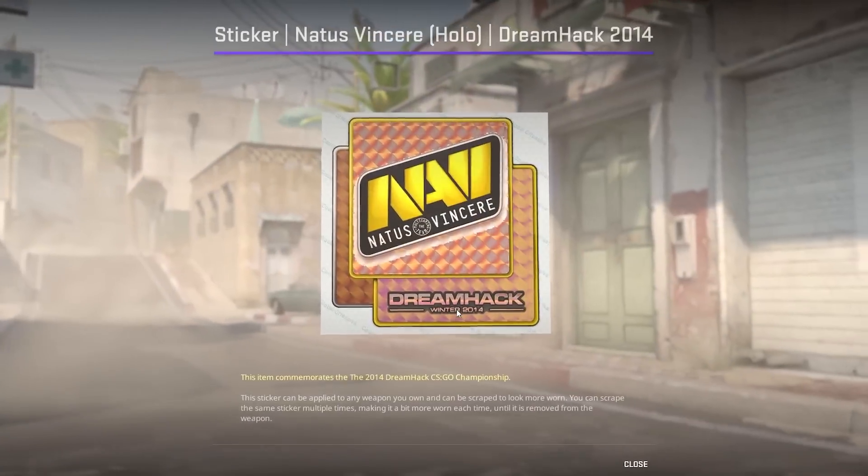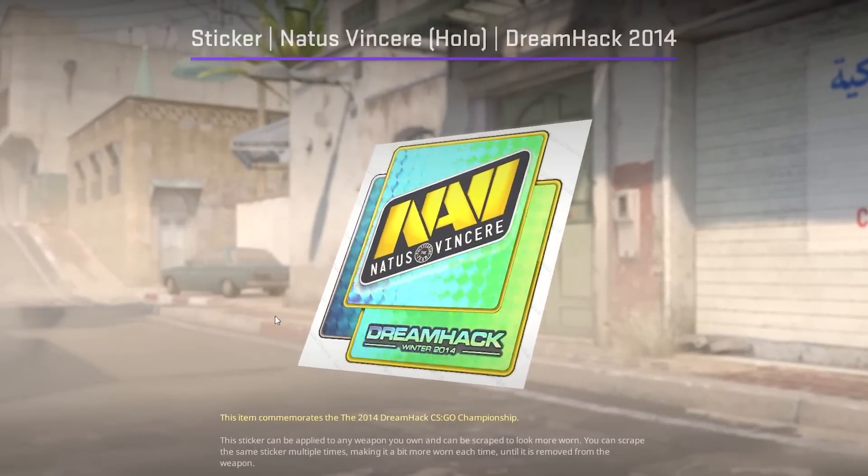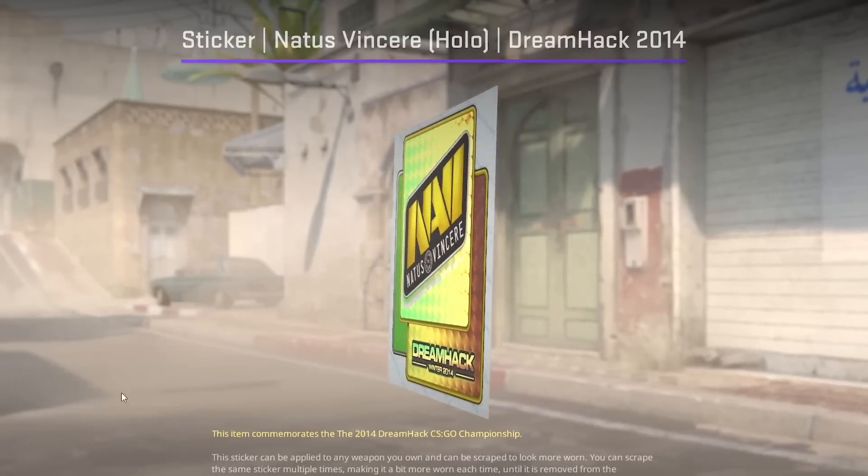Number thirty-seven: stickers also benefit from the new way of inspecting skins, and now you can finally angle them to see exactly what they will look like in any type of lighting.